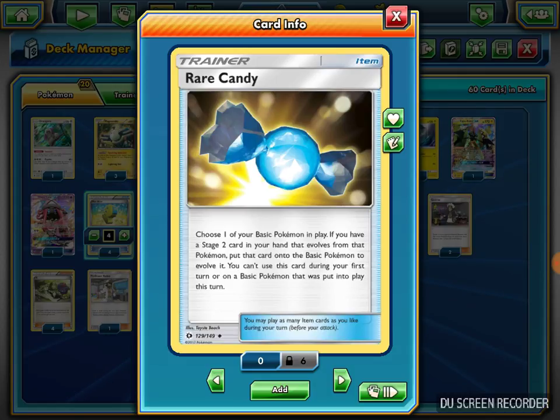I play three Rare Candy. I use it to evolve Magnemite directly into Magnezone, skipping Magneton. If I have the Stage 2 Magnezone and the Rare Candy in hand, I put the Basic Pokemon into play and evolve it — you can't use it the turn the Basic was played. It gets my Magnezone out much quicker.